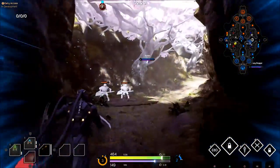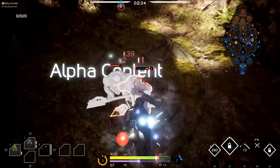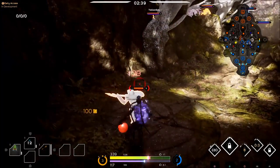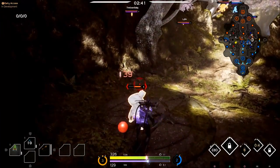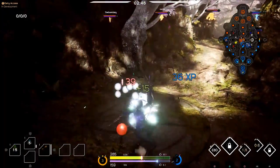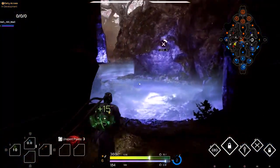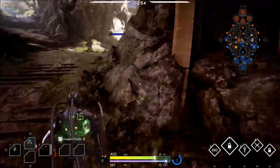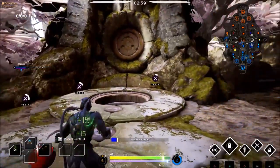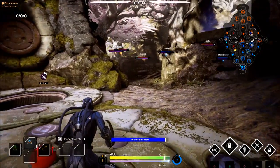Kalari only has 2 attacks that deal damage: her blood dagger that she throws, and her ultimate — a lunge forward that does an immense, intense amount of damage and cuts through multiple people. The way we're going to build Kalari is we're going to stack the hell out of her damage. We're going to make her the best assassin ever — 1-shot, 2-shot, 3-shot anything including tanks — by building up physical damage and a little bit of armor penetration.